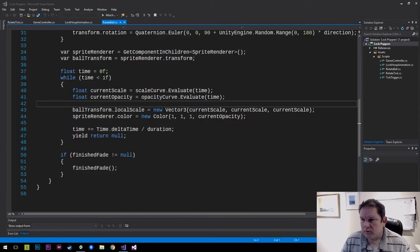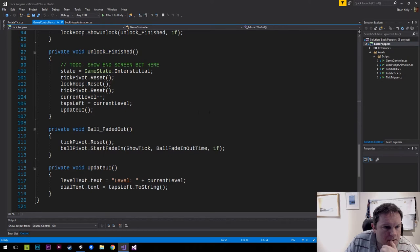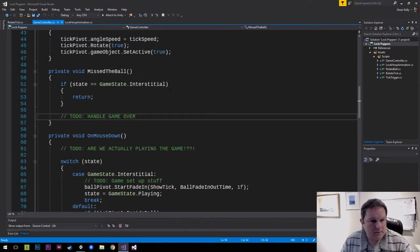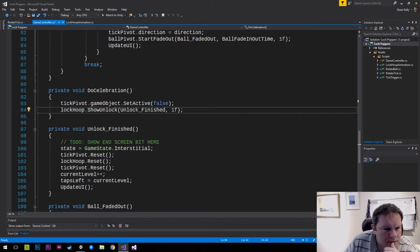The one we're focusing on just now is what happens when you miss. There's a lot of stuff in here - missed the ball, handle game over. We're going to start a coroutine that's just going to shake the camera and then wait for the next one.